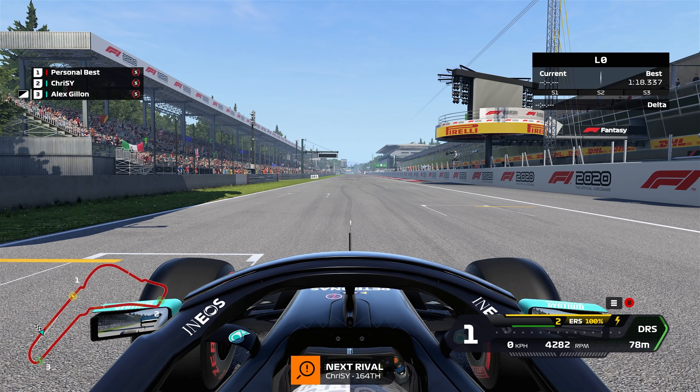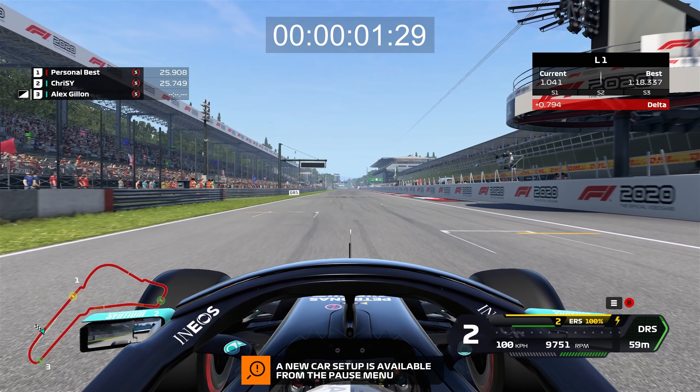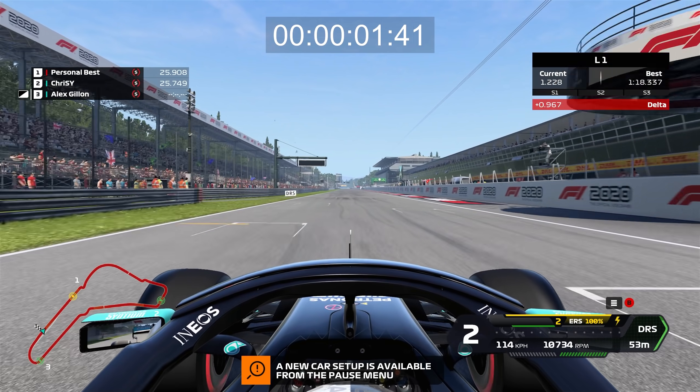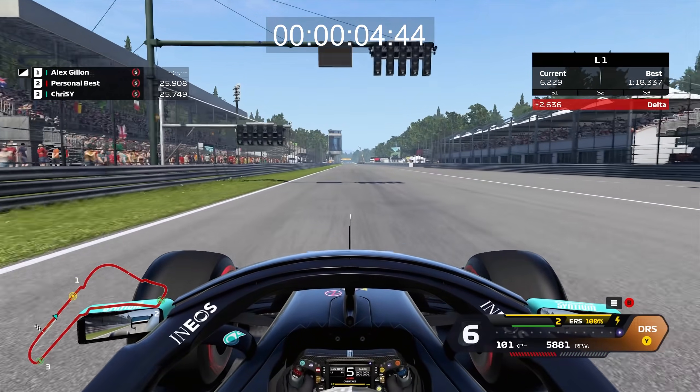So I decided to double the rear tyre grip, which I hoped would pretty much get us there. This did reduce our 0 to 100 time to around 1.5 seconds, but we're still taking 4.5 seconds to get to 300kmh — still well short of our target of 3 seconds.